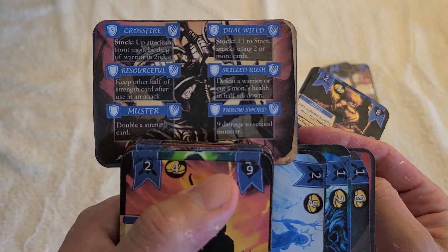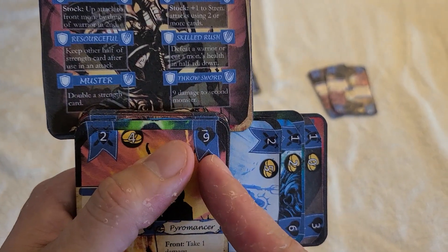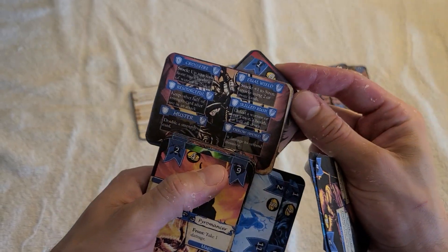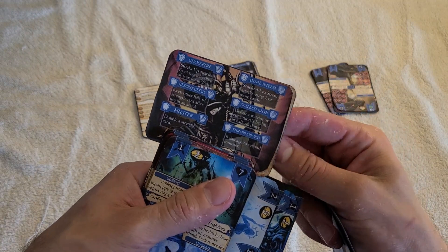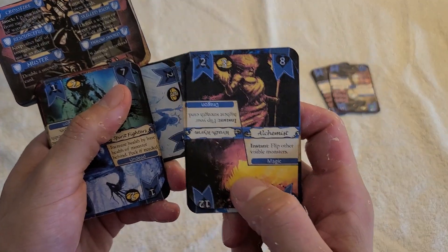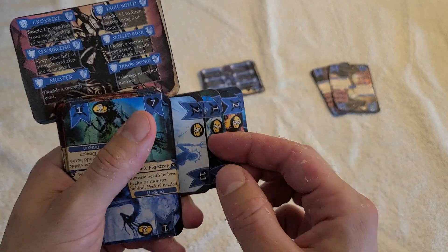So I'd probably consult my abilities. I could use the throw sword ability to do that nine damage, so I would likely want to activate that ability with a strength card. I'm going to spend that strength card, and then that ability activates — I get to send this monster to the underworld. So now I'm down to two strength cards already, and that was just my first monster. What I might do here is spend that eleven — it's not very efficient, but it might be what I have to do to defeat that eight.